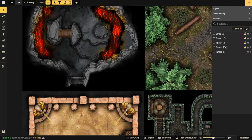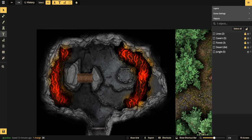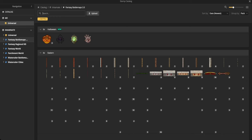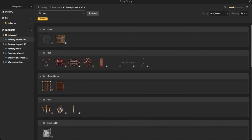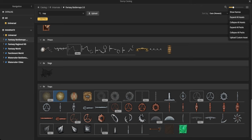Let's go to that first panel in a cavern setting and go into the catalog to look for some traps. If you open up the catalog and type in 'trap,' all the trap-like stamps will pop up. Scroll down specifically because there's an entire pack called Traps. Let's focus on using those.